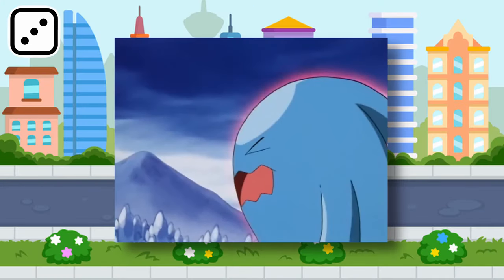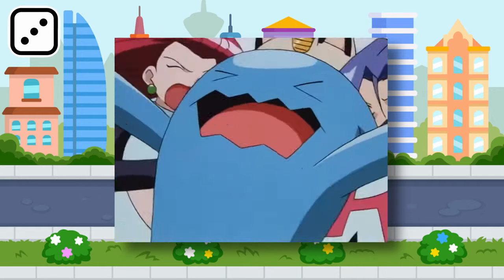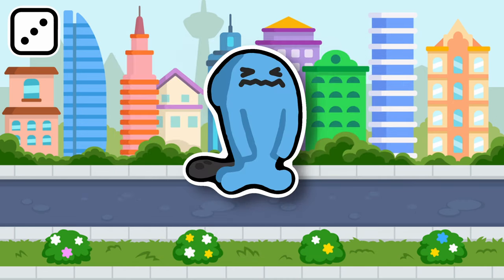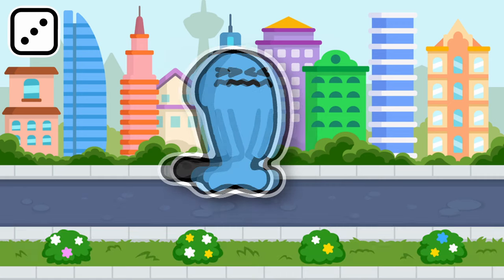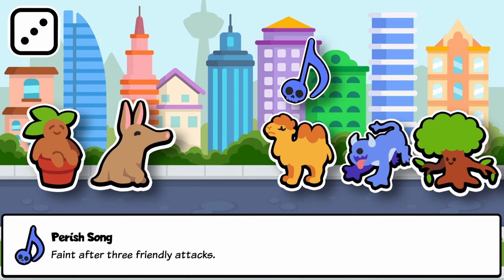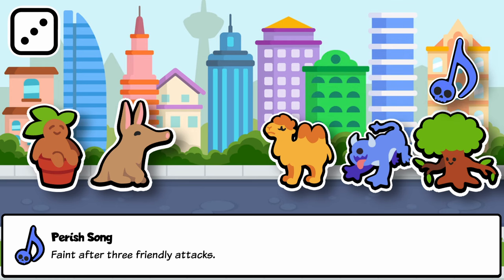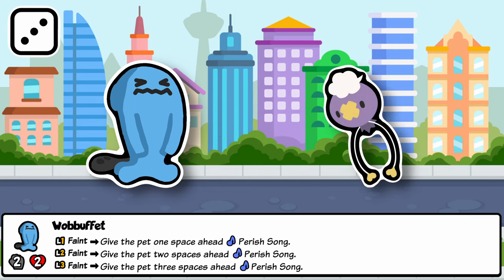Wobbuffet is a goofy, tricky little psychic type Pokémon that often traveled with Team Rocket. It has a lot of moves that work as counterplay in Pokémon, and I used one such move for its ability in Sap. Wobbuffet on faint gives the pet one, two, or three spaces ahead Perish Song — a new ailment which makes a pet faint after three friendly attacks. This delayed effect isn't great on a front unit which would likely faint after three attacks anyway, but as it gets further back this becomes much better. Wobbuffet can misfire if sniped, hitting a friend, but this could work to your advantage if you have a Drifloon on your team.